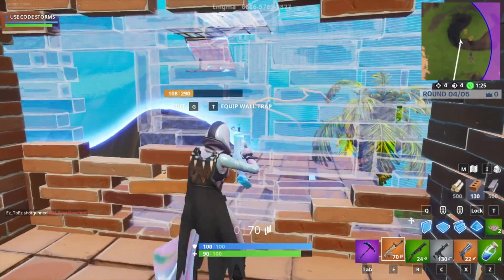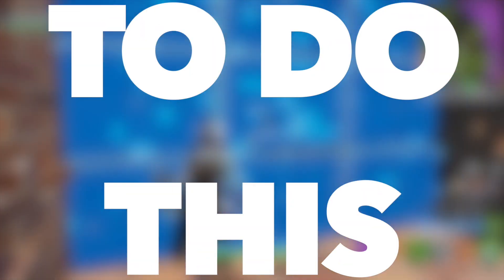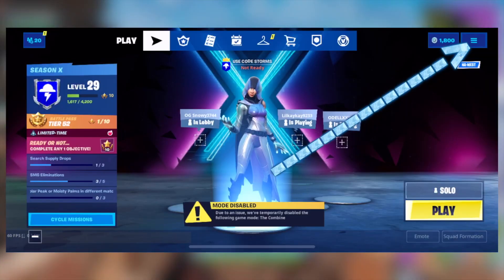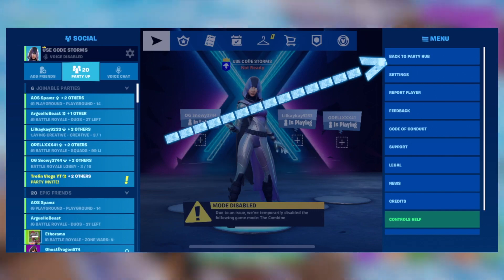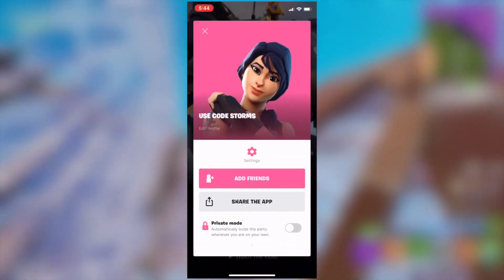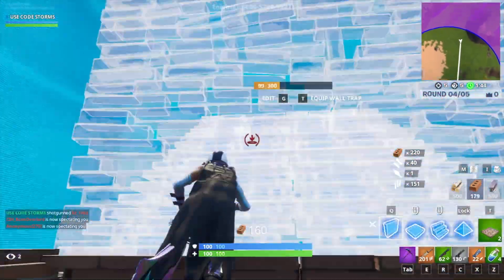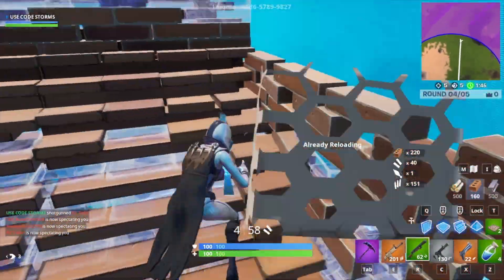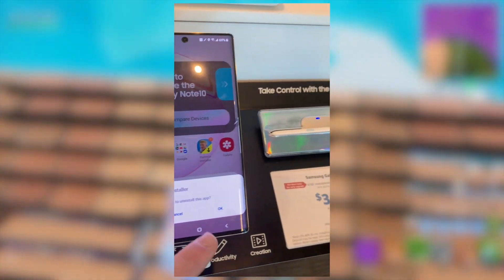Once you have spent a minute admiring what you have just done, you need to worry about logging out and deleting your information properly. To start, make sure that you properly log out of Fortnite. Click the three bars in the upper right-hand corner of the screen and click the Back to Party Hub button. From here, click the two bars in the upper left-hand corner and then click Settings. Finally, click Log Out. I also recommend deleting both Fortnite and its installer by holding on it within the app selection and clicking the Uninstall button.